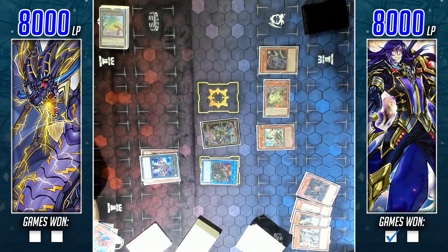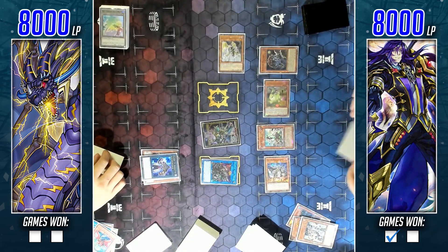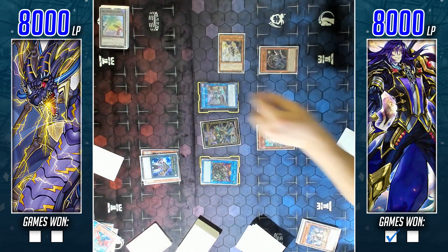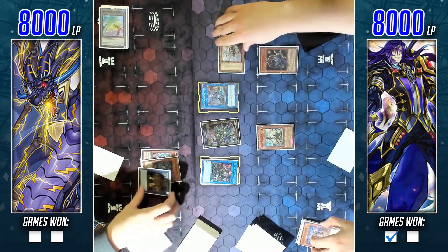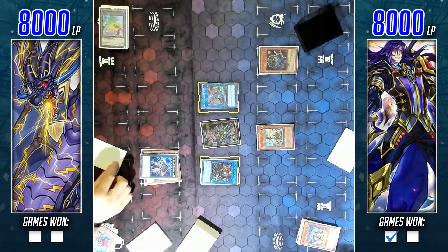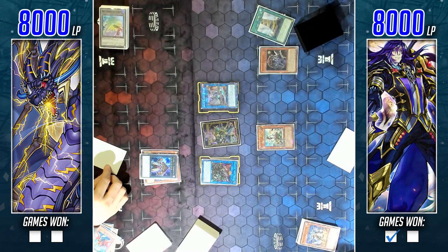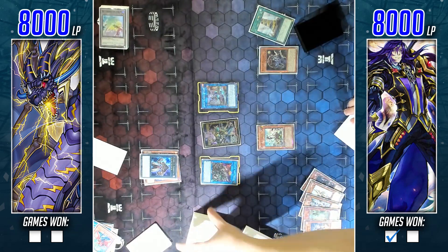I go ahead and play Dog Man, but again I shouldn't have placed Dog Man where I did because I keep forgetting I need those two exact zones open for the classic play with Summon Sorceress. Going second, I need to rework my strategy because I tend to go for the same plays I would going first. I grab the field spell here, trying not to forget that. But right now I should technically just be able to link into a card like Boral Sword.